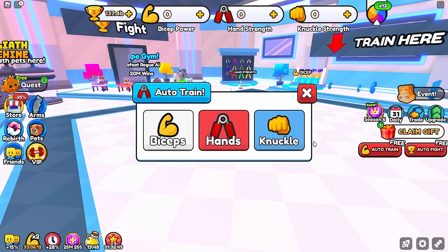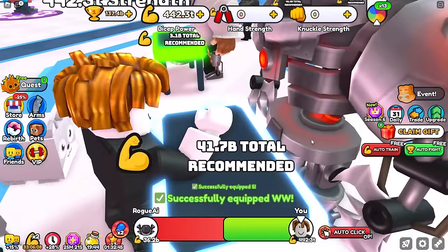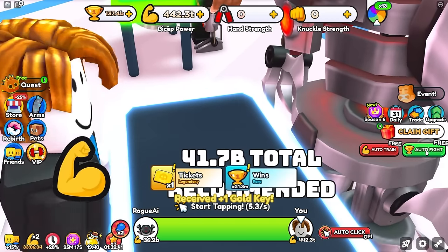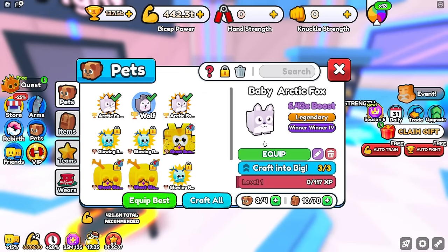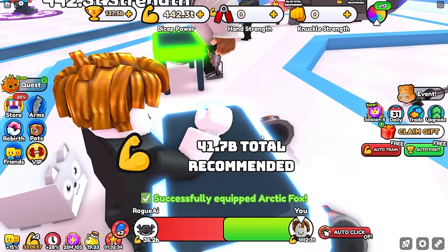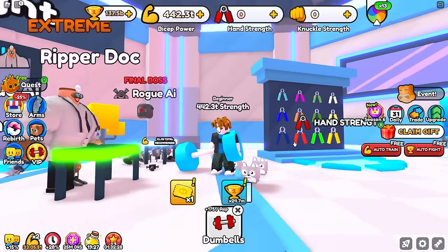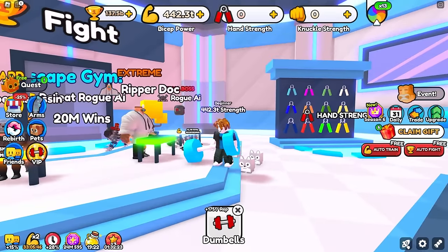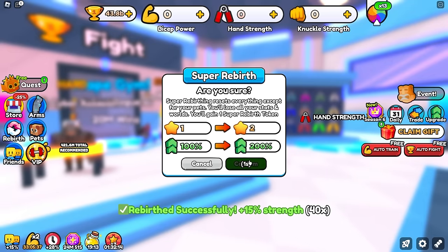Let's equip that other winner-winner pet, the arctic fox — we auto-fight and we're getting 24 million wins. That's an extra 20% increase for doing nothing. Free wins, you've got to take advantage of it, and that should help us greatly in our quest to reaching max super rebirths. I just realized we've neglected the arms in this game — we have seven gold keys from beating a bunch of bosses. We can quickly purchase some golden crates and open them up. We got a 470% arm — that's actually pretty insane. Then there's a chance we can turn this into a golden arm at the space gym with about a 60% chance.